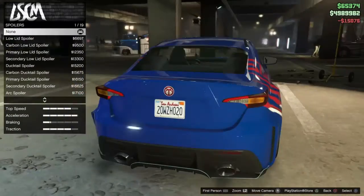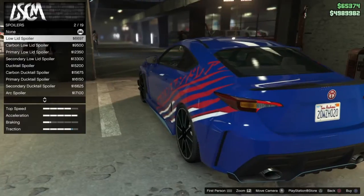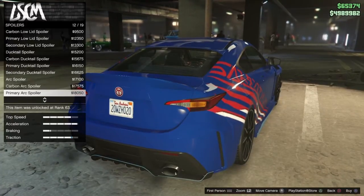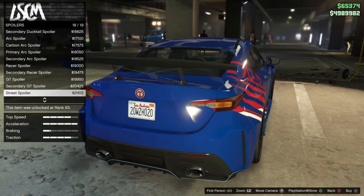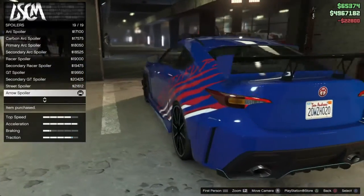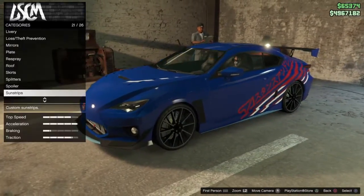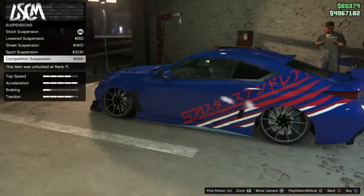Spoilers — my favourite part of every single customisation video. It has to be the biggest wing, but it depends what suits the car. Where are the big ones? That's what we're looking for. Let's go. Nah, that's going to be tacky to be honest. Look at the stance!